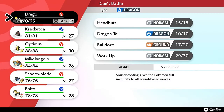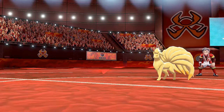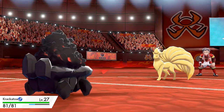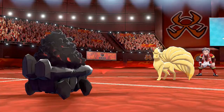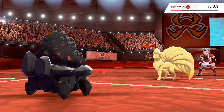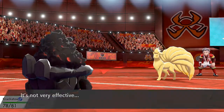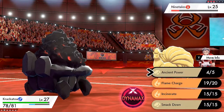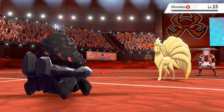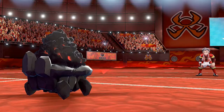Ninetales is getting the business - here comes an Ember attack, not very effective. Let's use Smack Down on this guy's candy ass right now. Bam! And there goes Ninetales. Say goodbye. And now here comes an Arcanine - holy crud. Arcanine at level 25 is a scary thought, and it does have Intimidate. Rock type moves it is - let's go with Ancient Power, and Arcanine is going with a Bite attack.